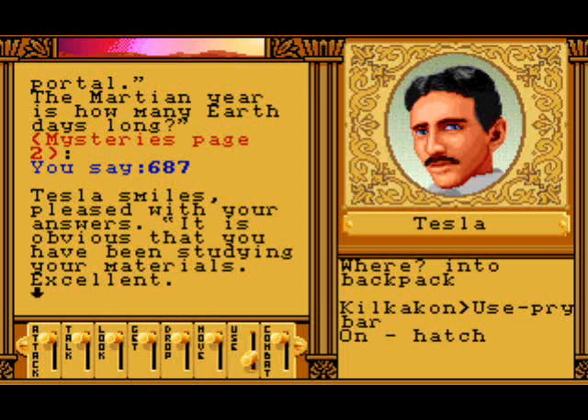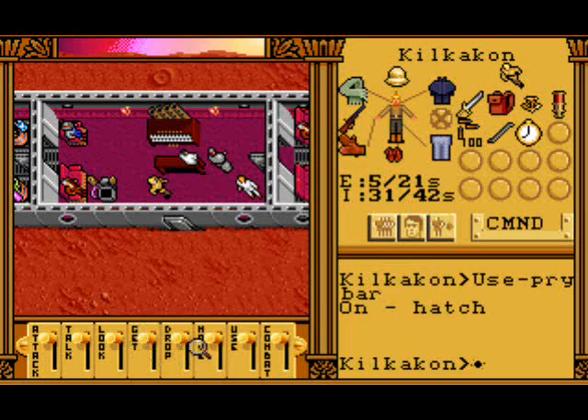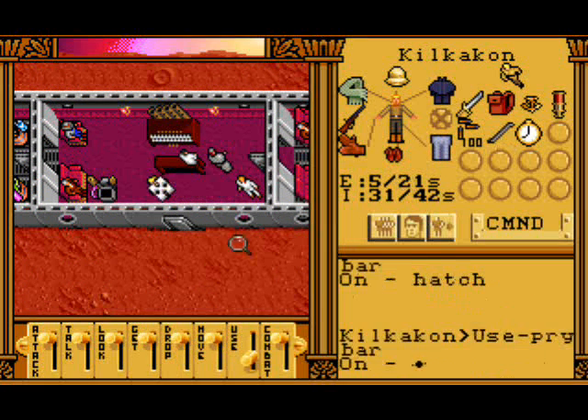'Tesla smiles, pleased with your answers. It is obvious that you have been studying your materials. Excellent - you are indeed well prepared to venture forth on the planet's surface. You may proceed with your pry bar on the hatch, my friend.' Well, let's do it shall we - use pry bar on hatch.